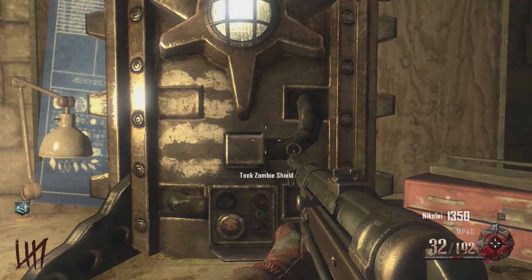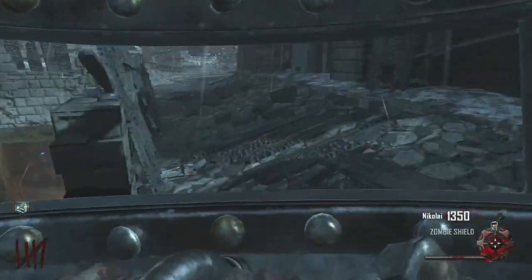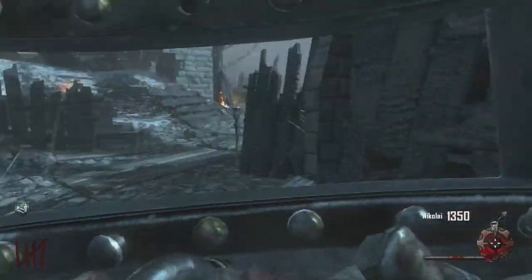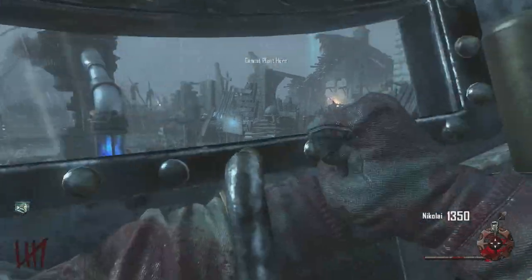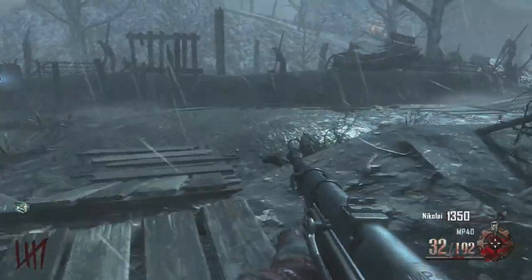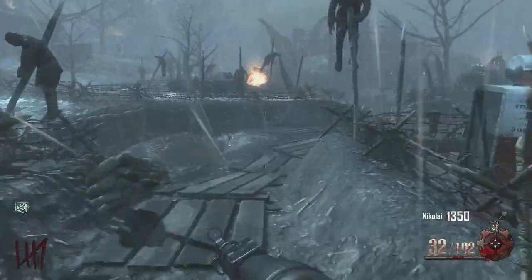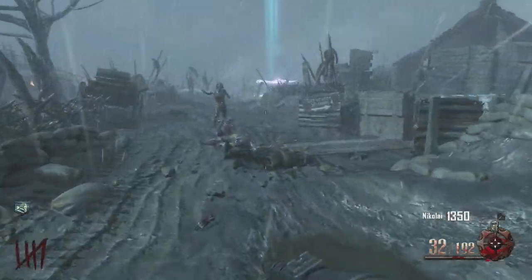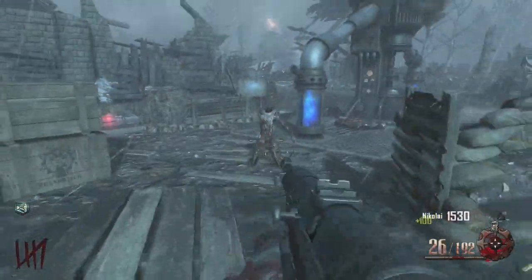Then you can go down here and build it on this bench right here — and it's the zombie shield. It's kind of a new, improved look. It's definitely more polished than the other ridiculous ones you'd build from the first maps, but it is nonetheless a zombie shield. You can plant it. It's an okay weapon to use, but obviously when you get to higher rounds, you can only hit probably like ten or so zombies — even by round seven — before it actually ends up breaking.